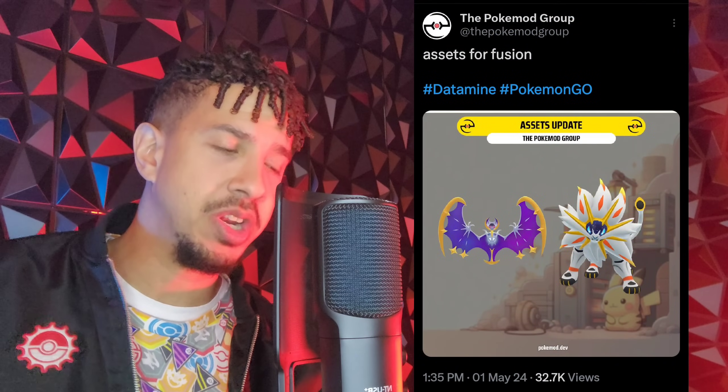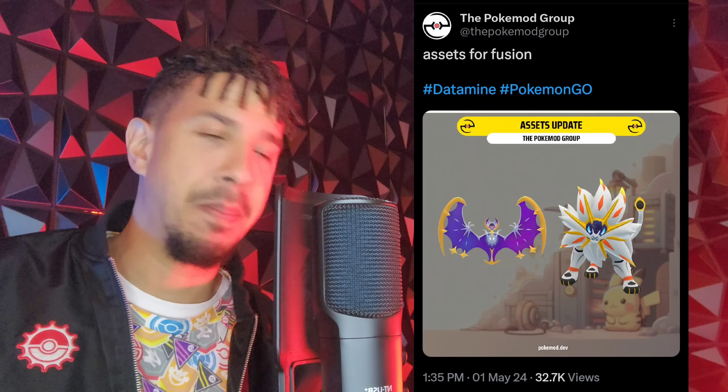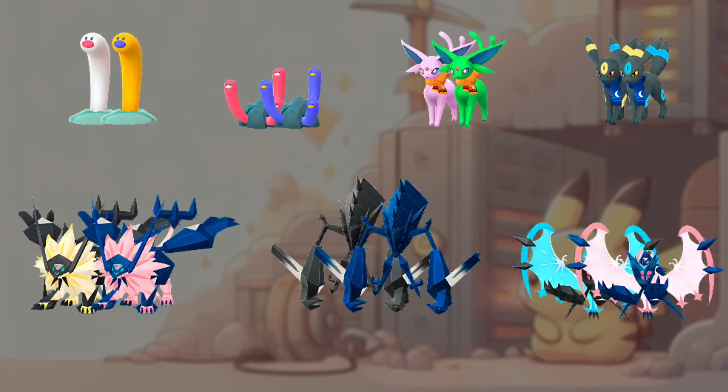We already know it is confirmed that we're going to be getting these fusions, as well as for Go Fest too. Starting this off, we do have the assets for fusion — it is simply going to be a Solgaleo as well as a Lunala, but in a different kind of pose. I think the Solgaleo looks awesome. We do have Necrozma shiny as well as regular, because it is apparently going to be introduced as shiny out the gate. We also have the two fusions, which are going to be able to do the adventure effects on the map.